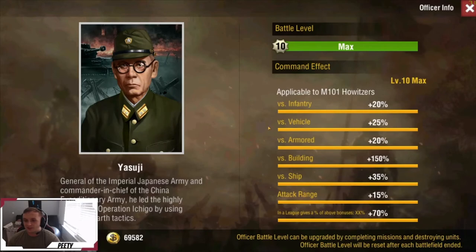Next up we have my other favorite officer — Yasuji. This guy is really cool because he adds attack range to M101 howitzers. M101 howitzers have 250 attack range right off the rip, and this guy pushes them to 287 when fully maxed. Look at that building damage too. If someone in your league puts him in as a league officer, you get that extra plus 12 attack range, pushing it to just over 300. Your M101 howitzers can outkite level five turrets and anything rebel. He's only $15 — highly recommend.